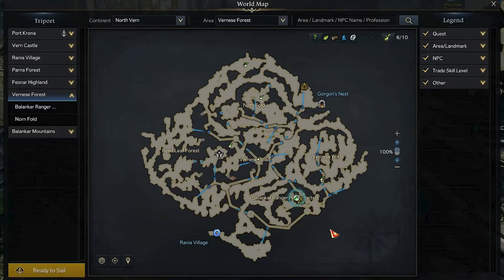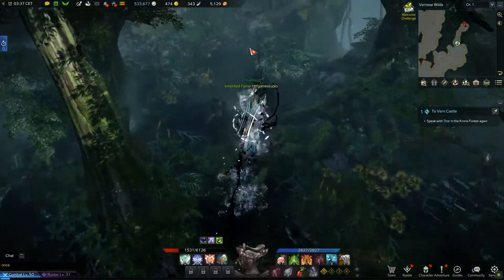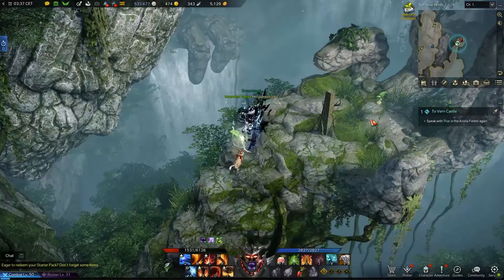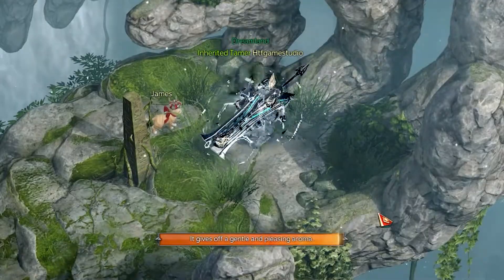For the next two, teleport back to the Balancar Ranger Headquarters treeport in the bottom right side of the map. Then use again the zipline to the right side from it. This time, going to the right, you have to reach the dead end where you will find a giant head overhanging. In the bottom left side of it, you will find the seventh Mokoko seed. While to the top right, in front of the second finger, you will be able to find also the eighth.